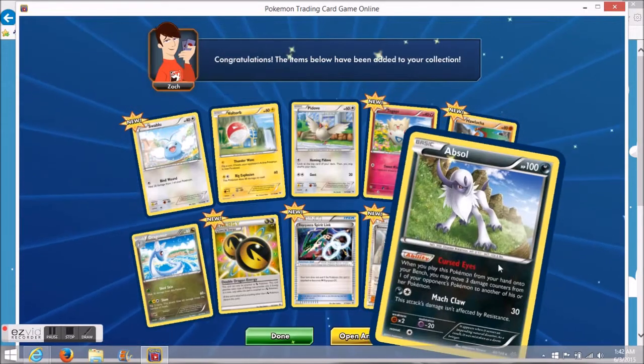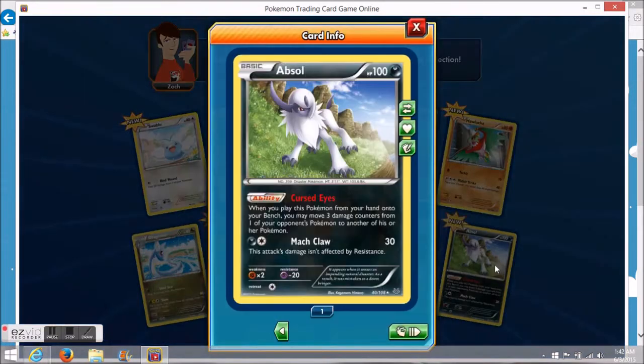Oh, very nice! It is another holo — it is a holo Absol! I don't know if the holos are broken in the game right now or something, but I don't see a holo pattern on the card at all. Maybe you guys are noticing something I'm not — let me know in the comments. I just don't see any holo effect on the card.